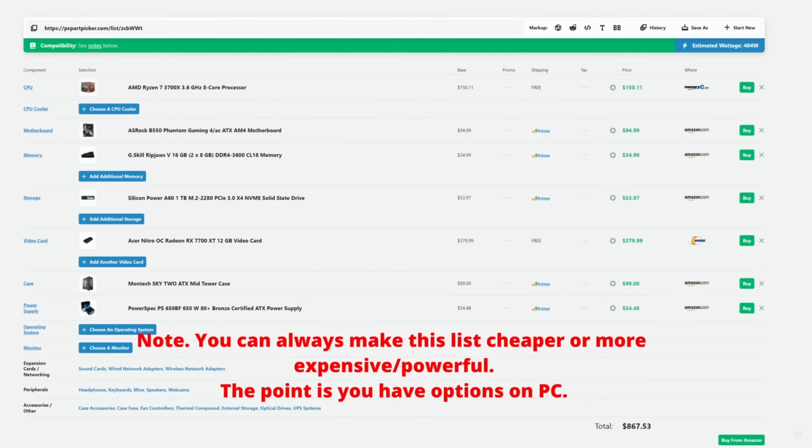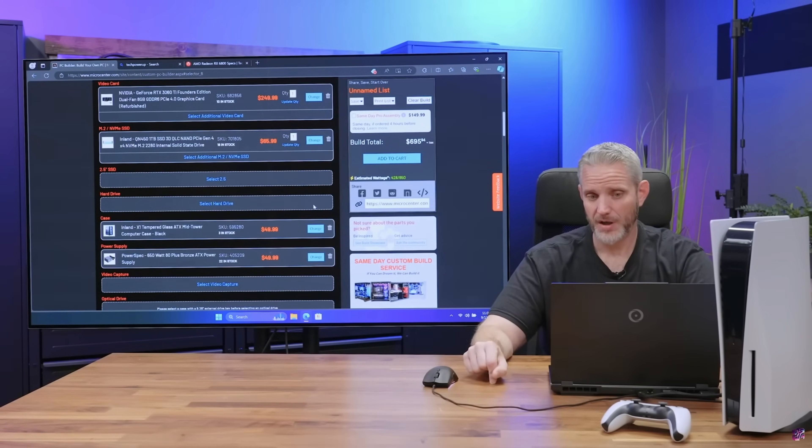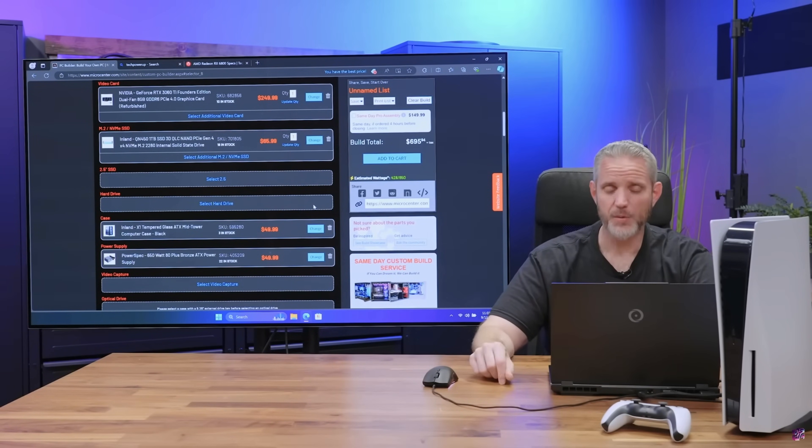What I want to point out is that there are several lists online — I've even made one in my previous video — that show you how you can build a PC for under $1,000. Some even show you how to build a PC for that $700 price point. In fact, I think Jace Two Cents did this and he came out around $691. So really, all this means is that you can actually build a computer that plays video games in 2024 for that price point.